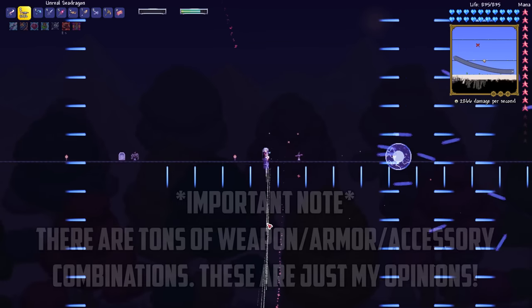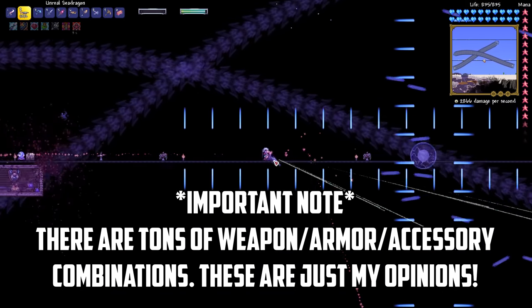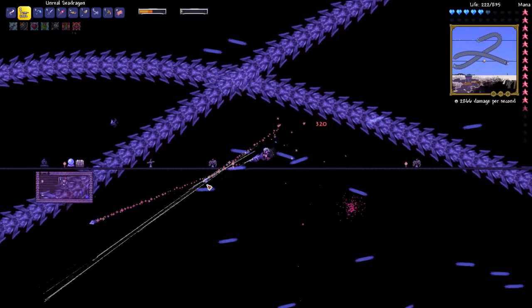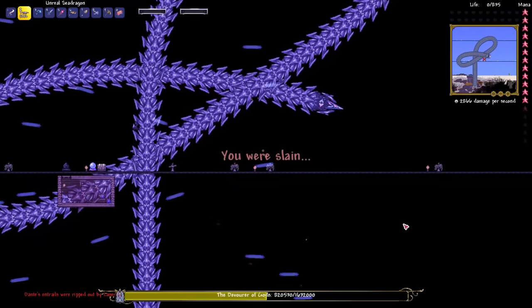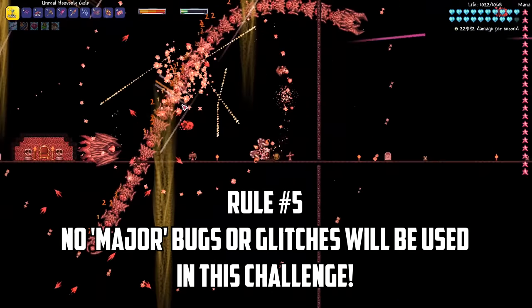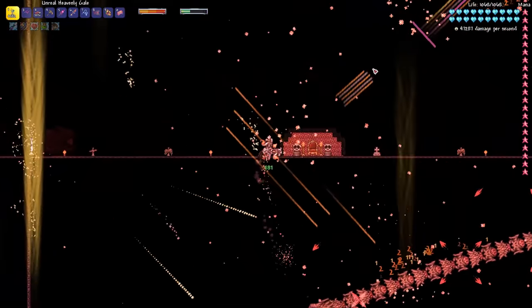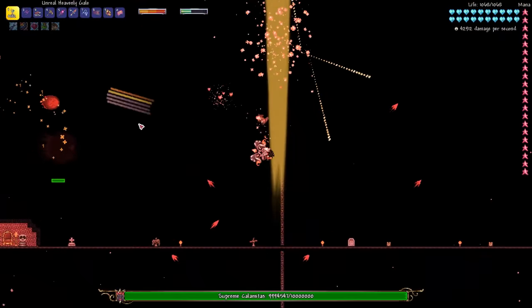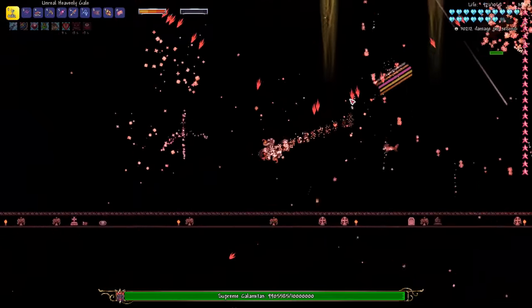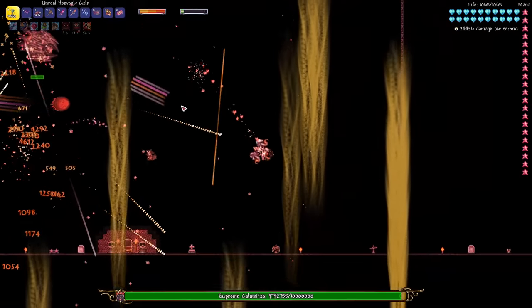As a lot of you know there are literally tons of ranged weapon, armor and accessory combinations in Terraria, so if during this video I suggest something that you do a bit differently, just let me know your ideas in the comments below. Finally I won't be using any major bugs or glitches to obtain items earlier than you'd normally be able to get them. We are simply looking to overpower our character using all the items available to us at each stage of the game. With that said let's get this crazy challenge started.